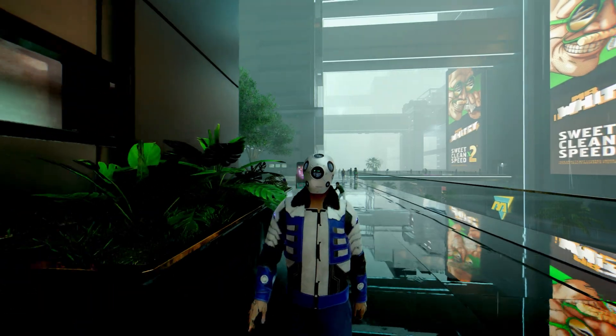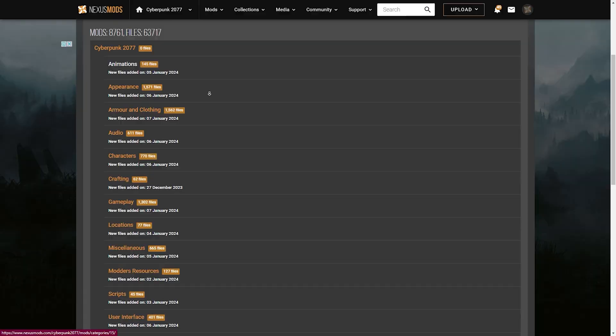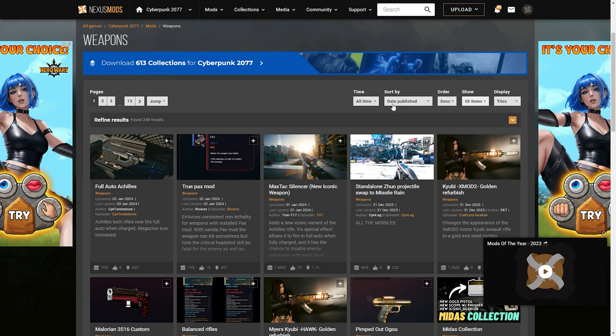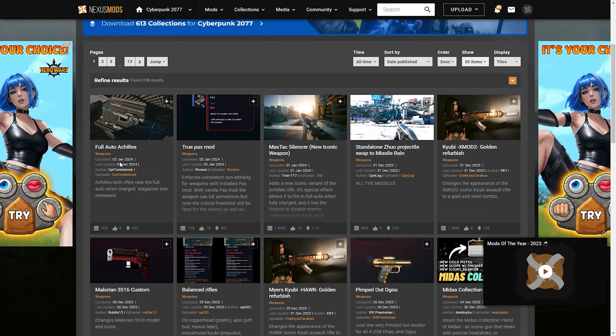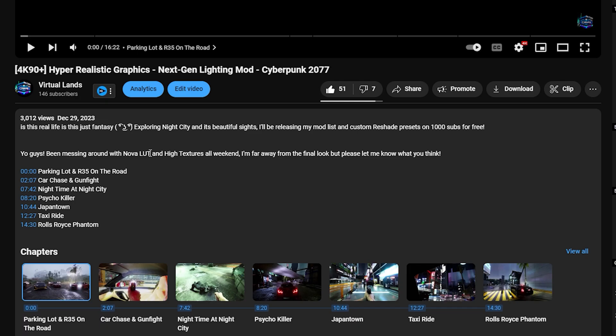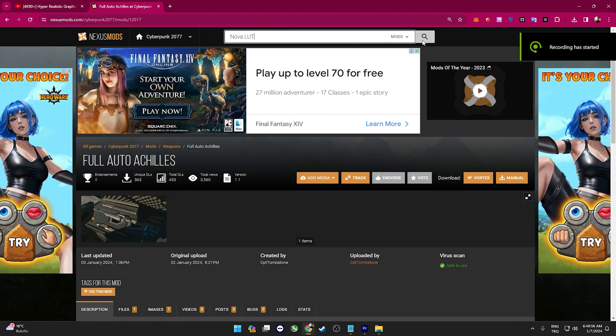Around 90% of the modding will look like this. You go to Nexus, to the Cyberpunk section, you choose the category you want, use the filters and so on to find the good stuff if you like, but don't overlook the hidden gems as well. Or if you have heard about a mod from a Reddit post or a YouTube video, you can also search it up from there.